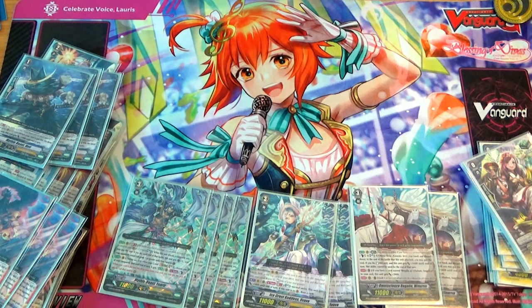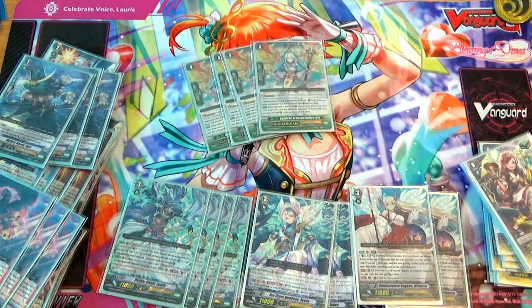Now for my grade 4s. I run 4 Goddess of Seven Colors Iris because she shoves things that you put into your Drop Zone back into your soul for free. I see no reason not to run 4 of this card.